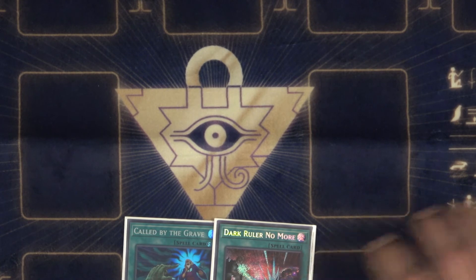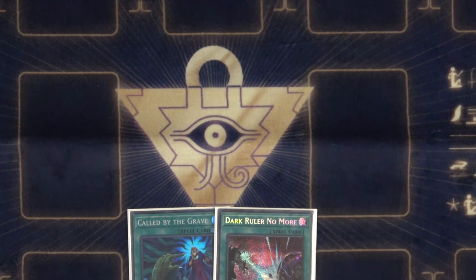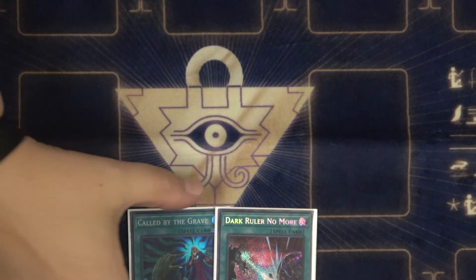Pretty consistent. If your Adamancipator lines get stopped, it is very easy to still just go into level 2 plays and onto a normal Sprite board — usually with the Scythe lock.